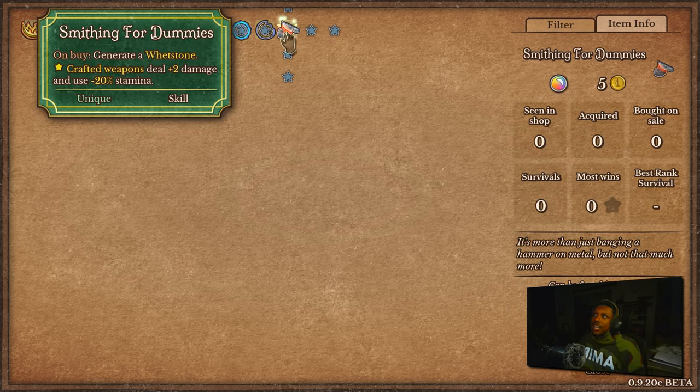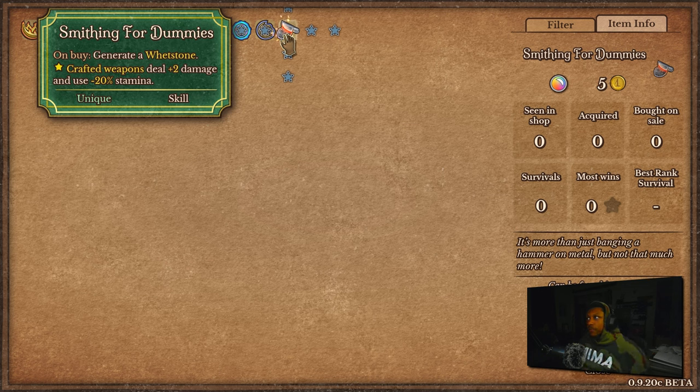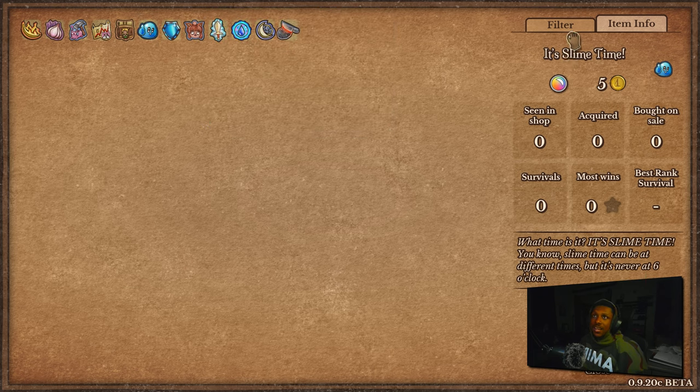Smithing for Dummies: on buy you generate a whetstone — available on round four or ten. Getting a free whetstone on round four gives you wiggle room to pivot toward a Hero Longsword, Falcon Blade, or Burning Sword build. Star crafted items gain plus two damage and use 20% less stamina. The plus two damage probably won't carry you to the end, but that minus 20% stamina is genuinely useful all the way through the game.